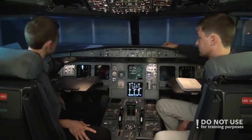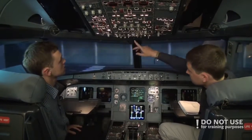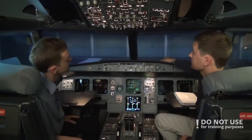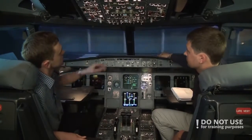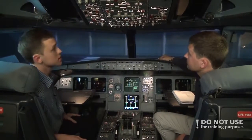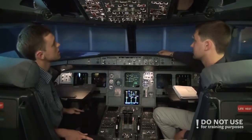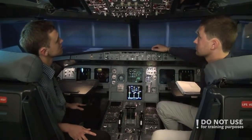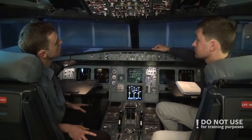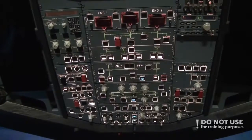We continue with the probe heat. We check that probe heat is in auto — it's not on, which means it is auto. Then the air conditioning panel — we check that cross bleed is auto. The pack flow switch can be set to low, normal, or high. When the APU is on, it is automatically put in high. When the engines are on, it could be normal or low — low is used if there are fewer than 115 passengers, normal in all other operations, and high if there is exceptionally warm, hot, or humid air in the plane. No white lights — it's good.